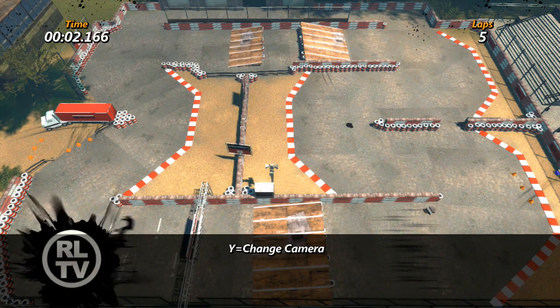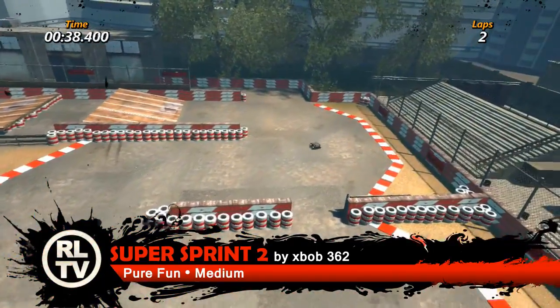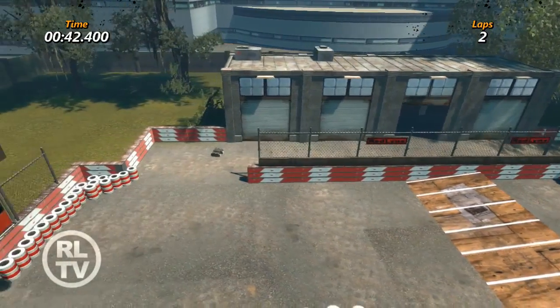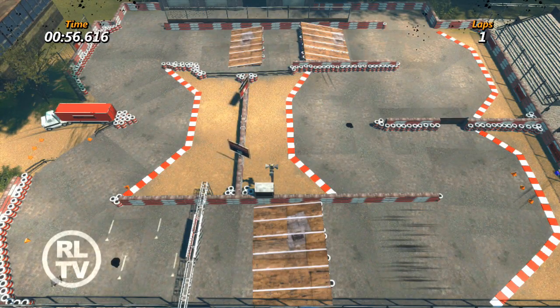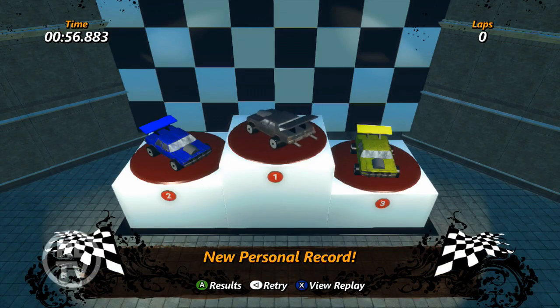Let's see what we got this week. First up is Super Sprint 2 by XBOB362, and this one is a simple little RC car racing around the track. It's a time trial, so you've got five laps to get around it as fast as you can. This is the kind of track you just have to download, because it's just fun to play and it's totally different.